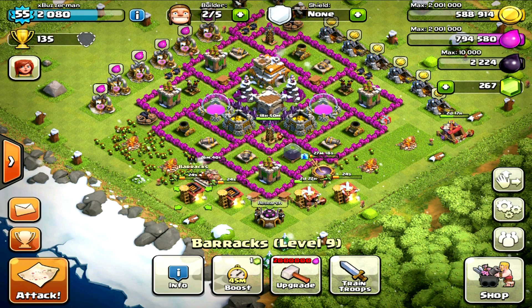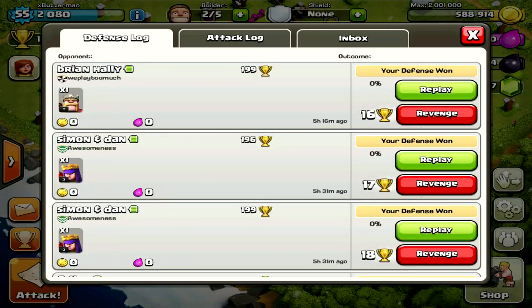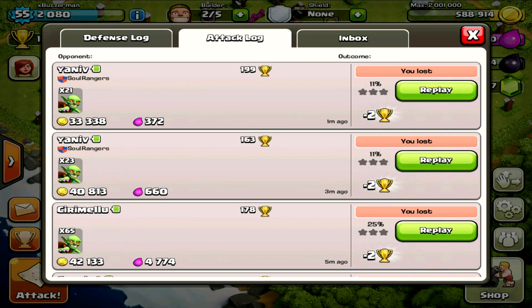We're going to show you what to look for in a raid and how to raid specifically. I have a few replays in my attack log. My rule is around 30,000 or less — don't go for it. If it's 30,000 or more, I definitely recommend going for it because it'll be a lot more worth your while. So go for 30,000 or more, whatever resource you want.